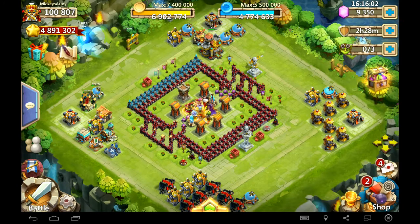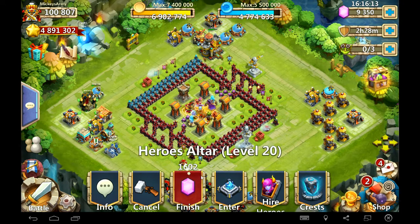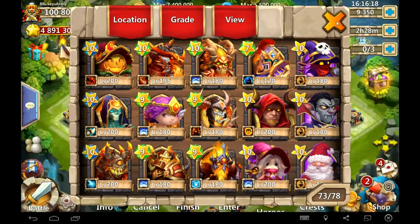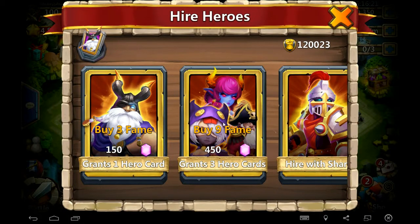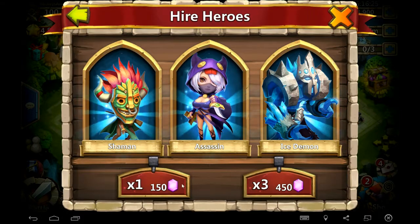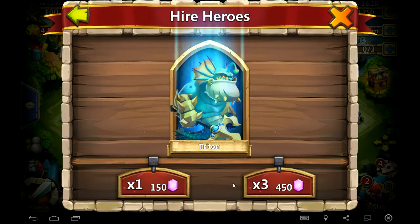Moving on, we are on my other smurf - Mickey's Army, 100,000 might. I could use a Michael, I could use a Heartbreaker, or any of the new heroes - Anubis and so on. Those are heroes that everybody wants. We got some decent legends on here, and let's get at it. I'm going to do about 8,000 gems.